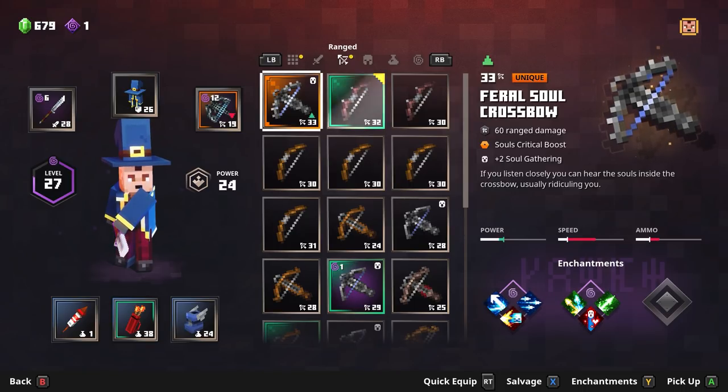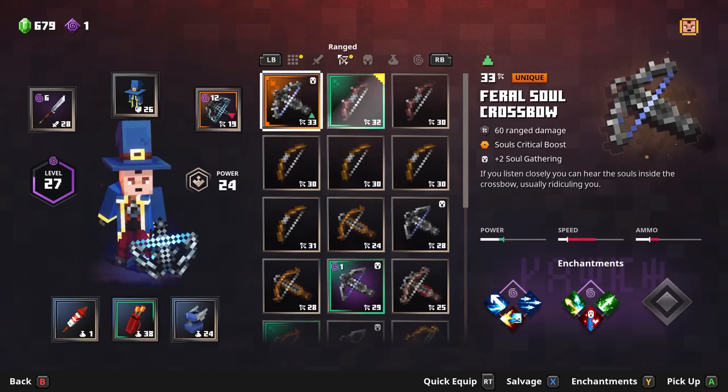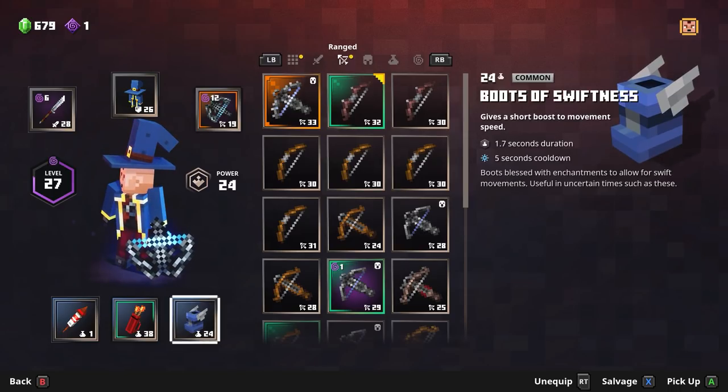Okay so we're already in here and this is really good — it's much better than what I currently have, but I'm going to take it out because it requires a completely different synergistic build. So let's talk about that. You have your standard pieces of gear: melee, armor, ranged, and down here you have artifacts.